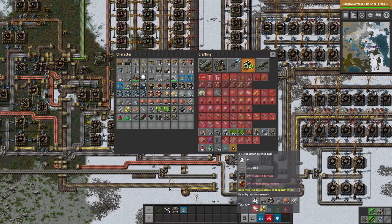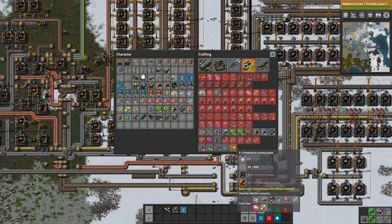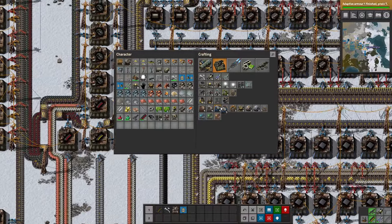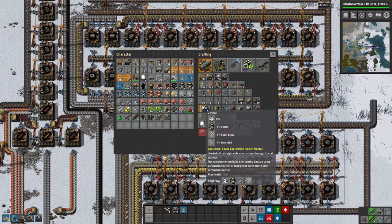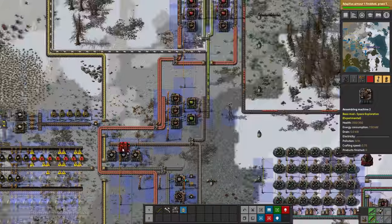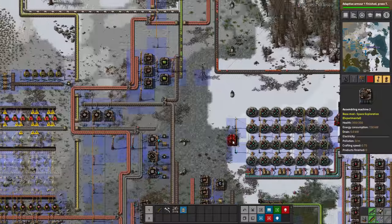Each one consuming 30 or 20 rails — I don't know, we're just going to throw down a bunch of assemblers. I can't do the math right now, so we're just going to throw down a bunch. Rails are pretty simple, luckily — it's just stone, steel, and iron sticks. We don't actually have raw stone anywhere on our bus, which is kind of non-existent.